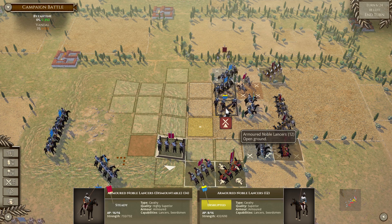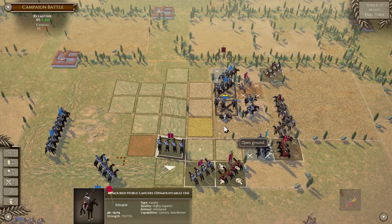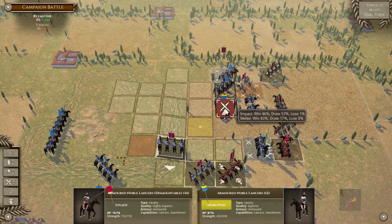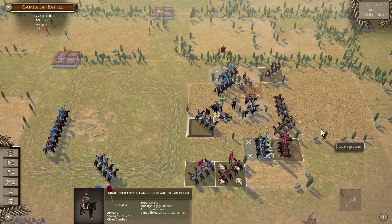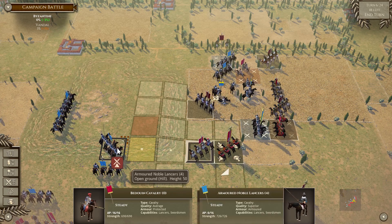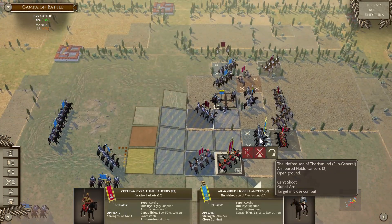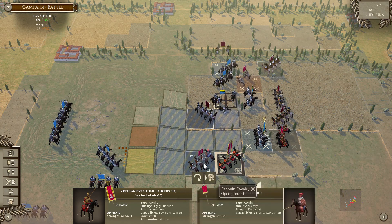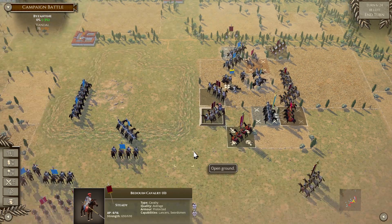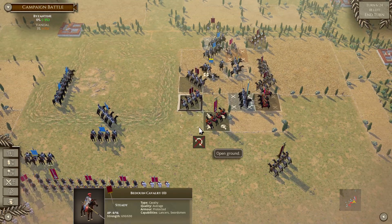If I win on impact and cause them to be fragmented, then on the follow-up combat... okay it was a tie, so not that great, but at least they're tied up. I do need to protect their back because these armored lancers can just slam into their rear. I think these units can act as protectors — make sure they don't get a flank charge. Now they won't get a flank charge until they actually get charged from the front. They can act as a bit of a screen, and my general should be able to come in here — also a tie.